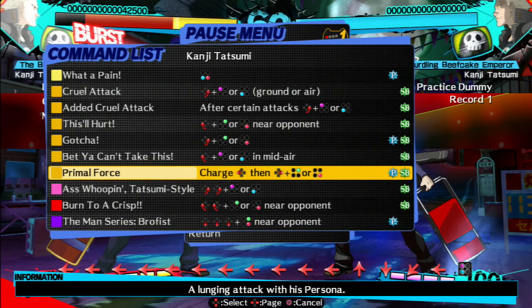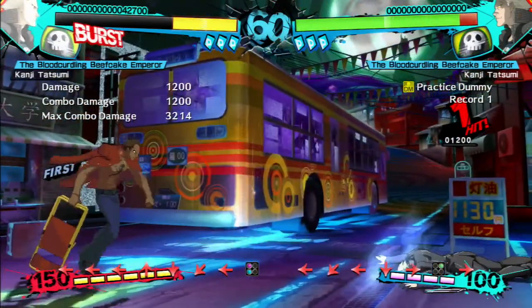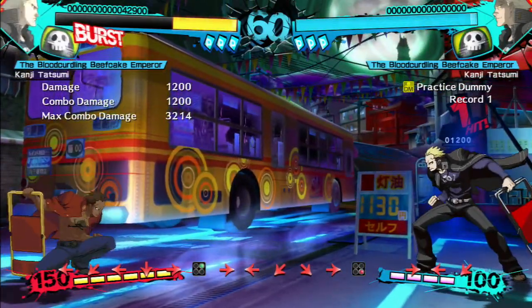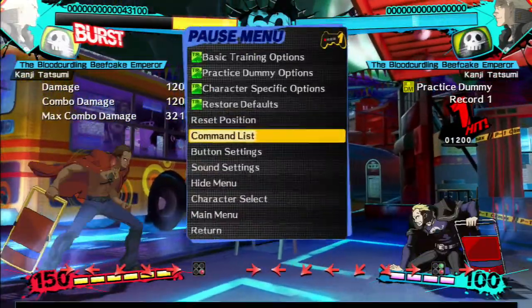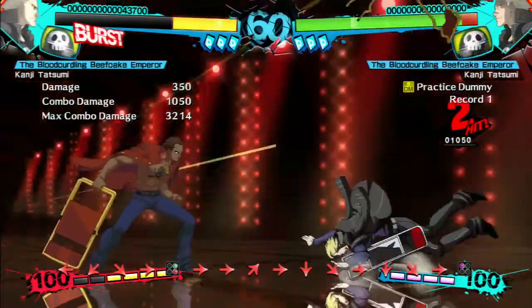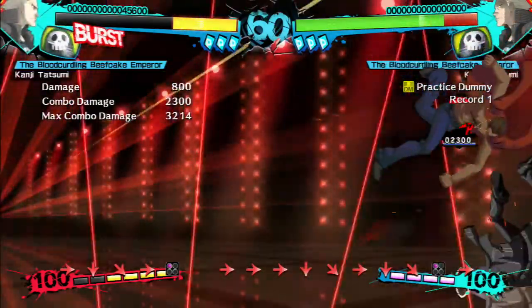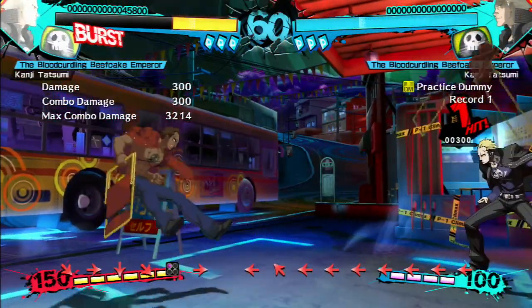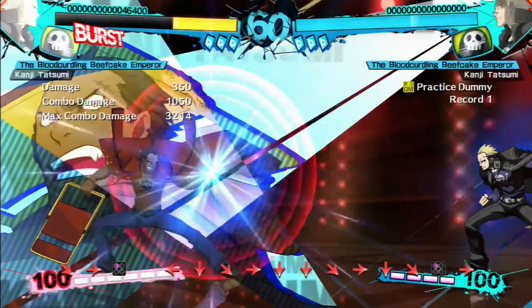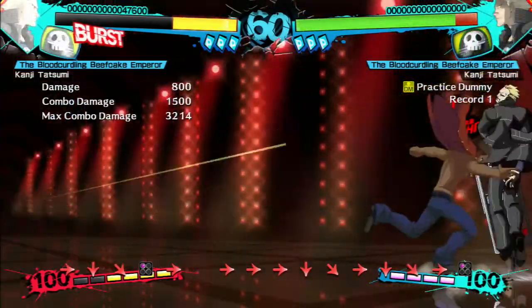Next up: primal force — a charge move, back, forward, and triangle. Shoulder tackle from the Persona. EX version as well. And then Ascle in Style — down forward, down forward. It's so soft. It seems like it has two versions: one where you can just toss the projectile out, or where you get close enough and it goes into a combo.